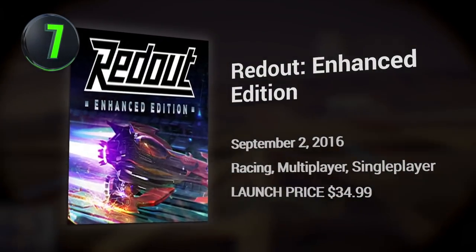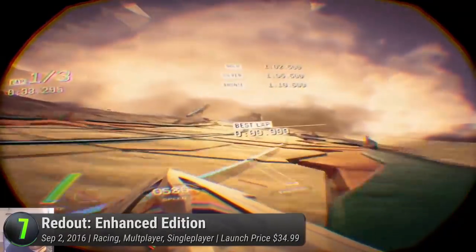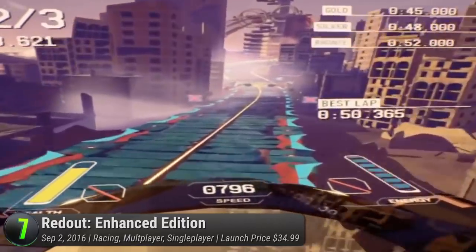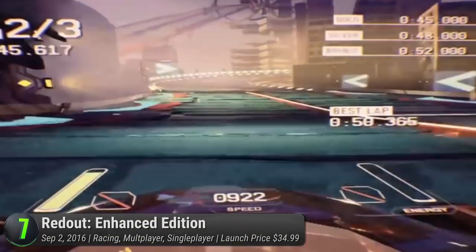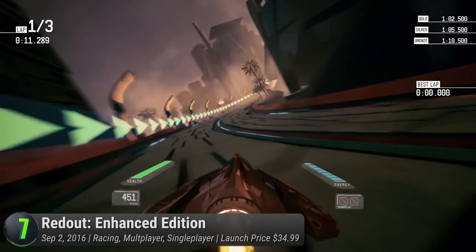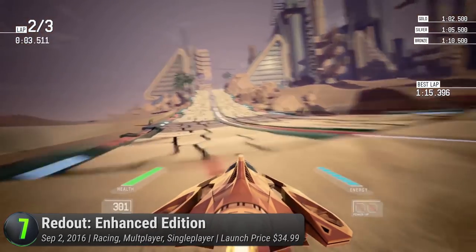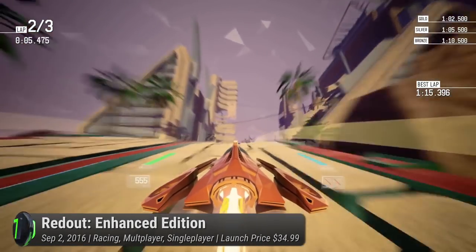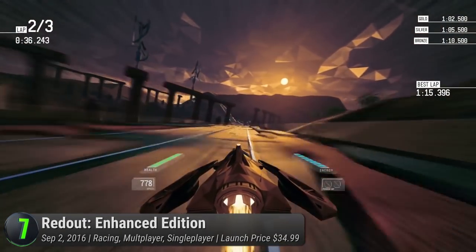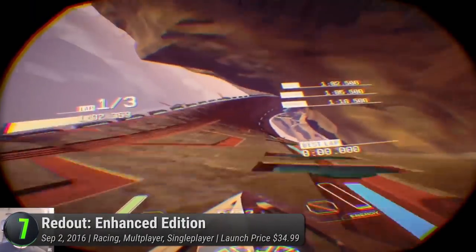At number 7 is Redout Enhanced Edition, a zero-gravity racing game that pays tribute to the classics like F-Zero, Wipeout, Rollcage, and POD. Put your futuristic pedal to the metal and feel the hyperkinetic blaze of pulsating colors and vertigo-inducing action. According to the devs, it's as uncompromising, fast, tough, and satisfying like its inspirations. The game's movements are heavily physics-based. Each slope, turn, crash, and curve are powered by the Unreal Engine 4.